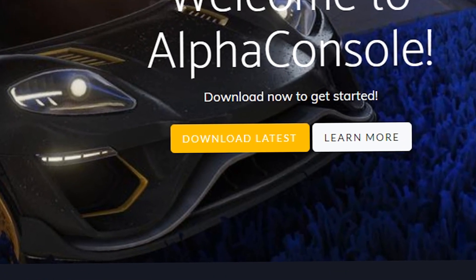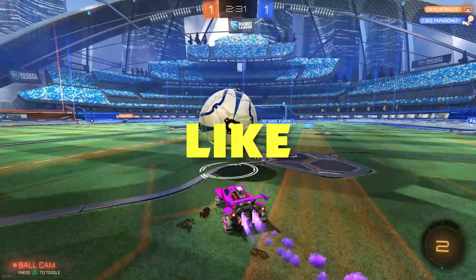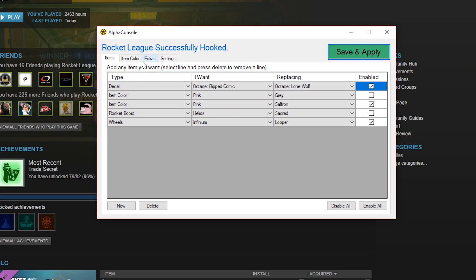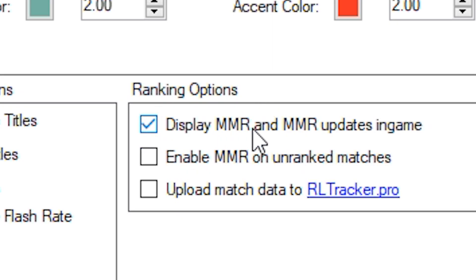Download it. Once you've got it installed, you open it. And here you go. We go to Extras, here under the ranking options, it says Display.